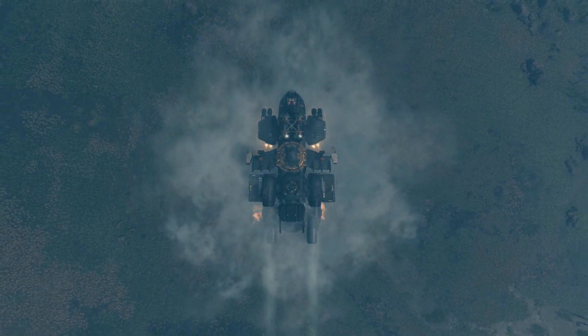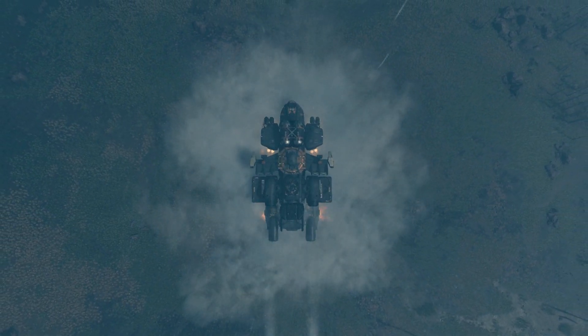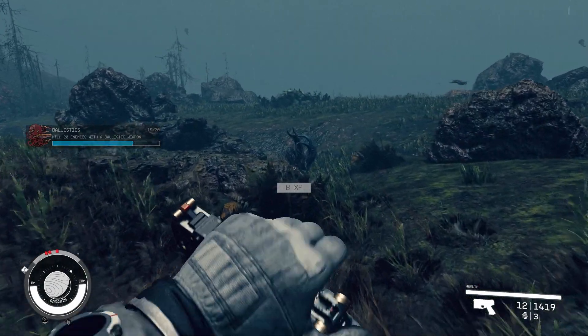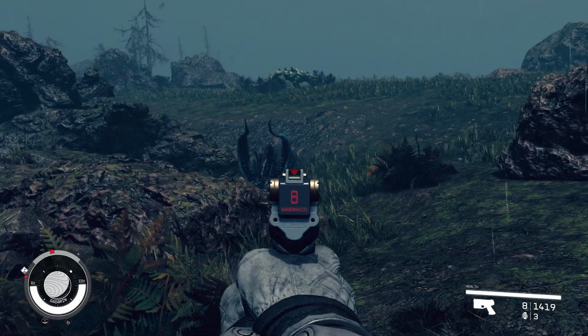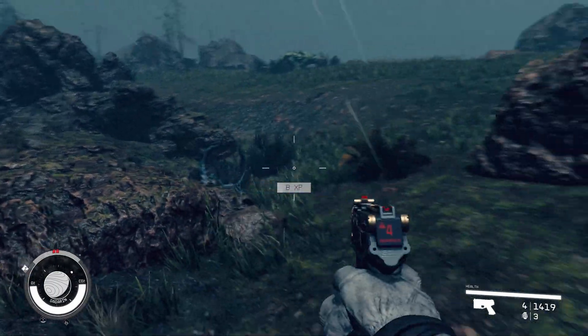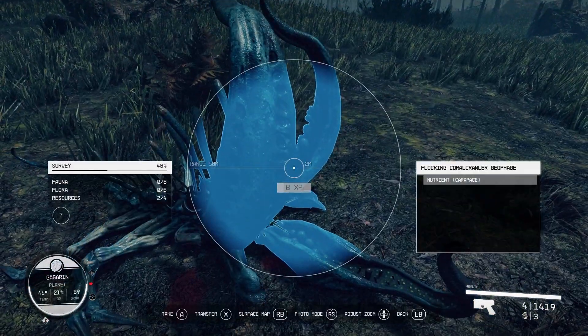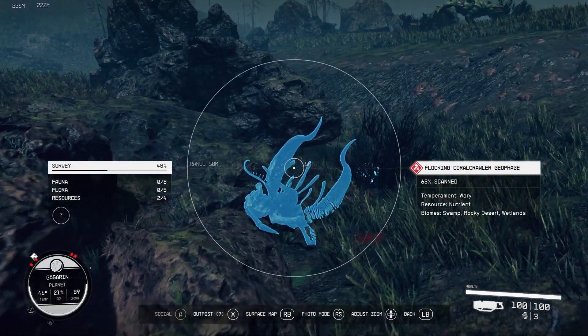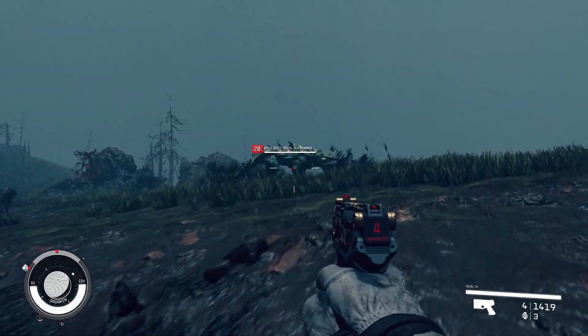Let's talk about aesthetics, starting with Starfield. Starfield has a very realistic tone and look and takes itself pretty seriously. Starships look plausible, cities look real, and terrain looks like it could exist. The characters look and feel like they fit in the existing universe, and while the facial animations are a huge Bethesda L — as usual — they don't seem out of place for the reality the game is going for.